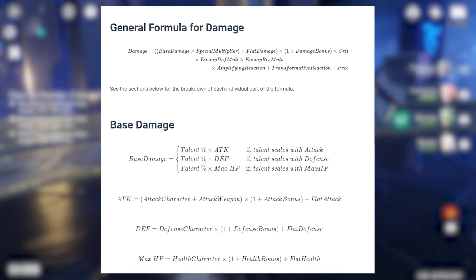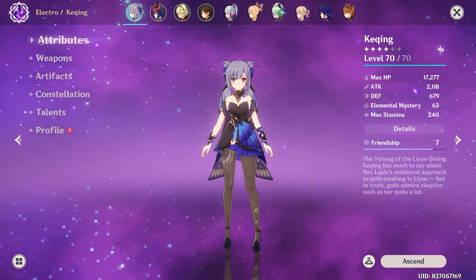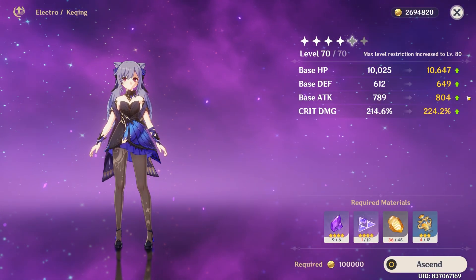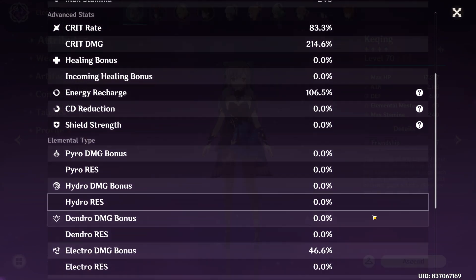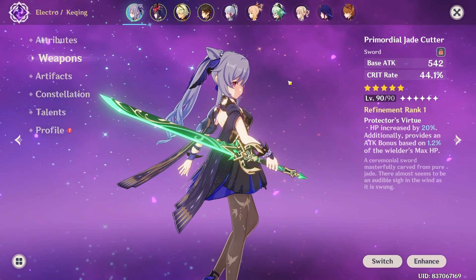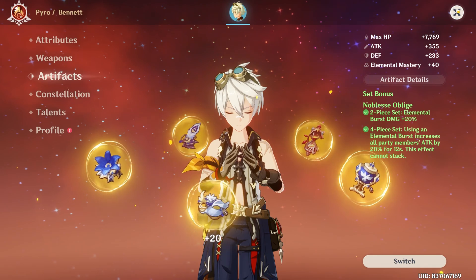If we look into base damage, it's basically just your talent multiplied by your attack, defense, or HP. Your attack comes from a calculation with the character's attack and the character's weapon — commonly known as base attack — that is the white number on your character stats. It multiplies with attack bonus, then adds flat attack. Attack bonuses are basically anything that has an attack percent increase, such as your attack sand, goblet, circlet, or the substat attack percent.